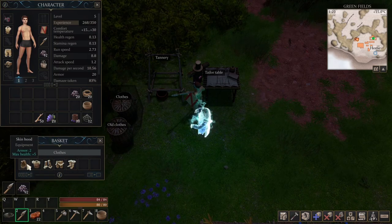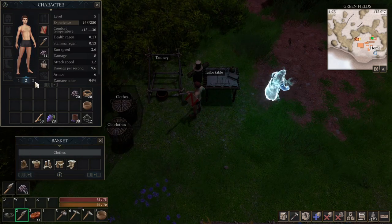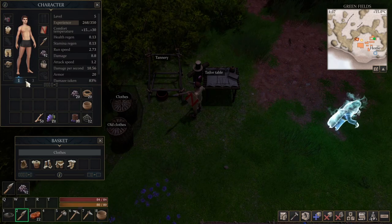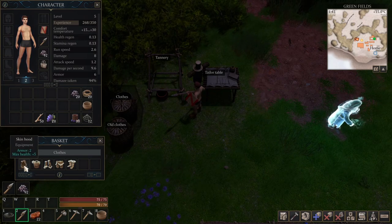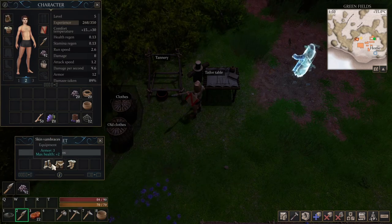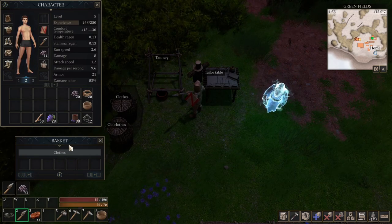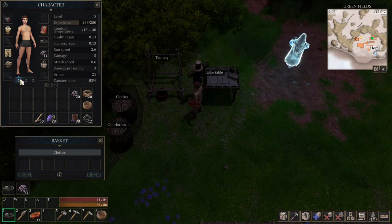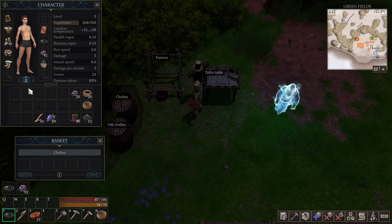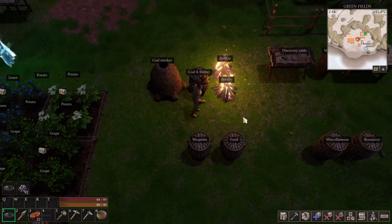I got another set of armor — this one is dedicated to high armor and max health. We have like slot one, two, and three, so we can have three different outfits. This one is basically for run speed and stamina. We're gonna put the second set for maximum health and armor. If I switch to number one I have armor 20, but the health goes to 106.